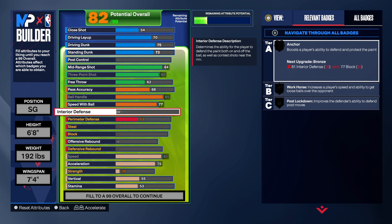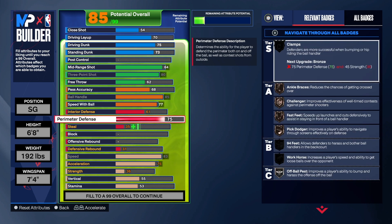Now we want good defense on this build but we didn't want the build to be a two-way. This is something I do on a lot of builds — I can get good defense without making it a two-way, so it's like a disguise build. People will think you're just out there for one thing but you can do a lot more. For interior defense we're going to get that to a 61, just to get anchor on this build. Don't make the mistake of taking interior defense super high thinking you'll stop somebody when you're small — that's not going to work. I see a lot of point guards with high interior defense when they can't get anchor, post lock, or anything.